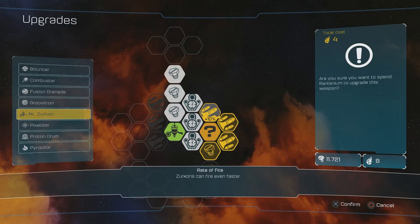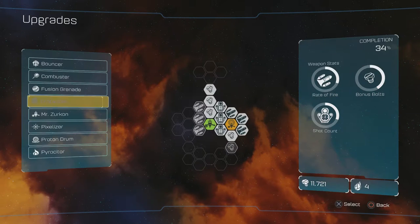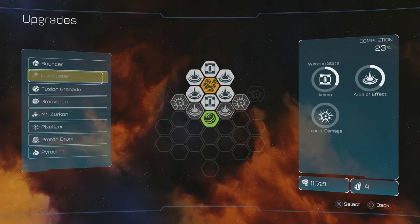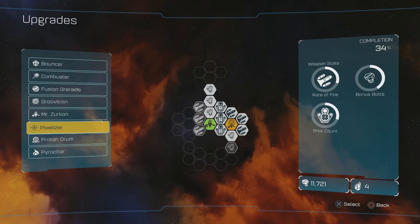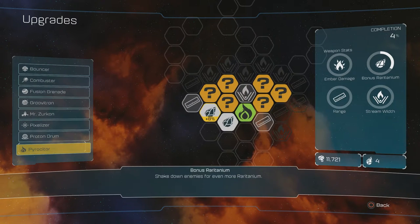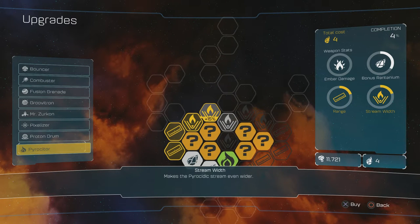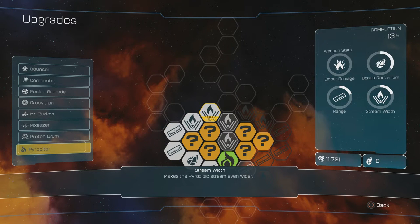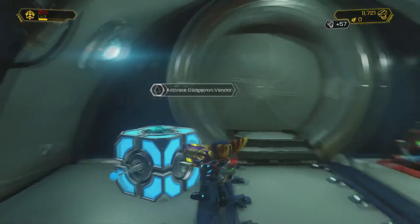Wonder what he does. Improved scanners allow Surcon to identify and fire on targets from greater distance. Let's upgrade flamethrower. Although the balancer upgrades look cool as well. Let's upgrade flamethrower — look at all those question marks, I really want to know what it's gonna do. So I need two raritaniums, and then we'll see what those question marks mean.